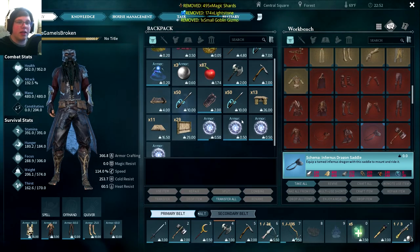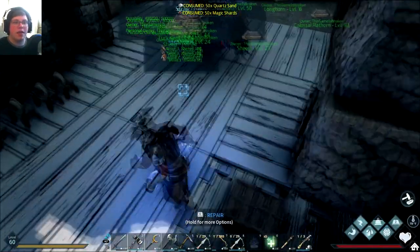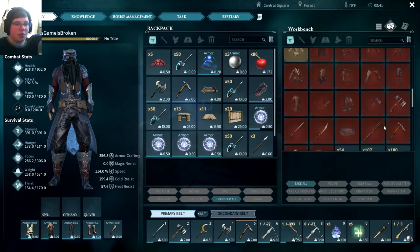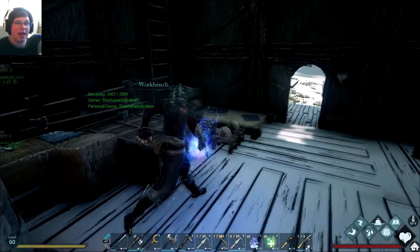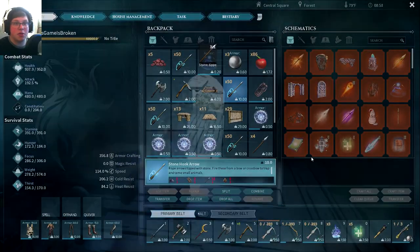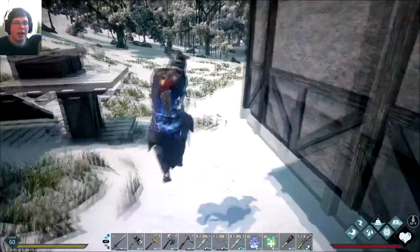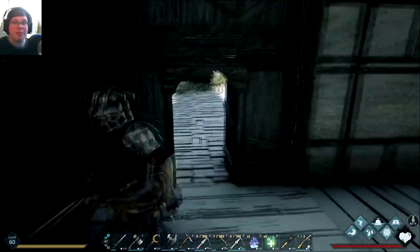We're going to get some gear together, get all our arrows, get our feeding trough, and try to get some food together. Here's one mistake that I made, which you'll see in a minute. To tame an Infernus dragon, normal stone arrows actually do not work. You need iron hook arrows specifically. The stone hook arrows don't stick to the Infernus dragon — you just shoot at it and it doesn't do anything. Only iron hook arrows actually work.